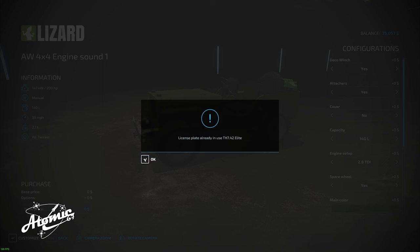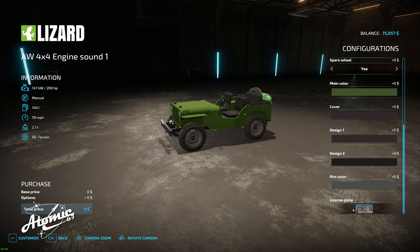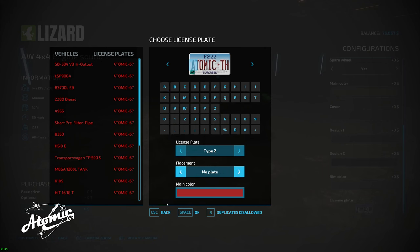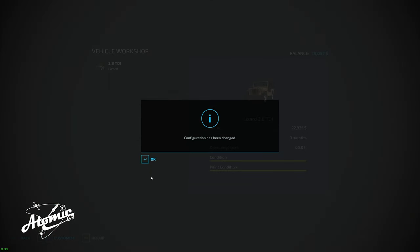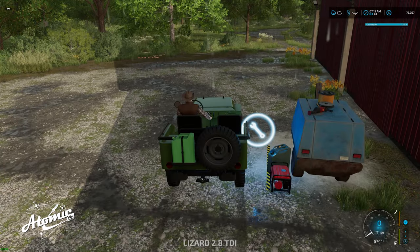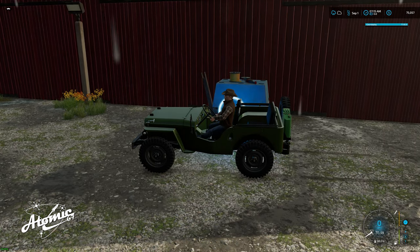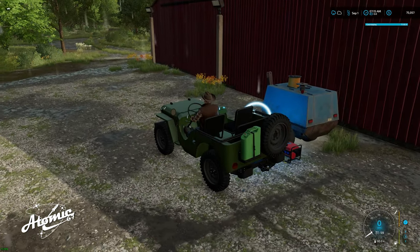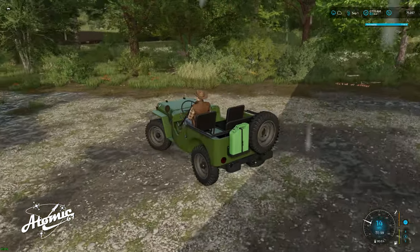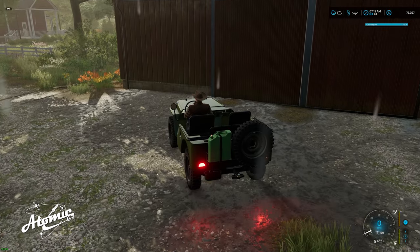I've got to get rid of this license plate mod. I thought it was the greatest thing, but it's turned out to be a pain in the neck because if you don't do something with the license plate it won't make the sale. We'll just put no plate. So Aiden, when you get the save file back, you're going to see the license plate mod missing, but I'm going to experiment first — when I remove it from the folder I want to make sure it doesn't mess anything up.